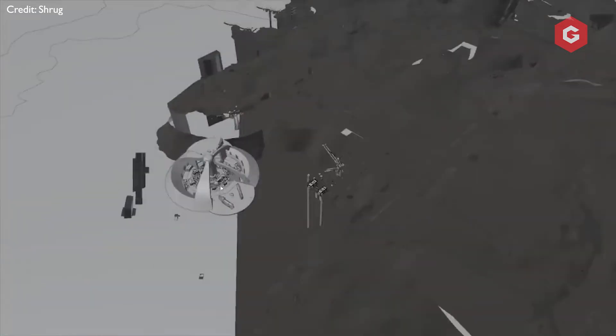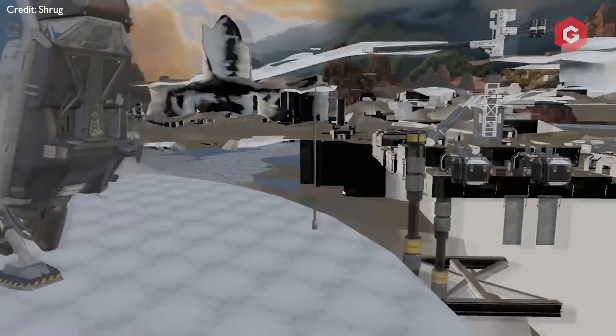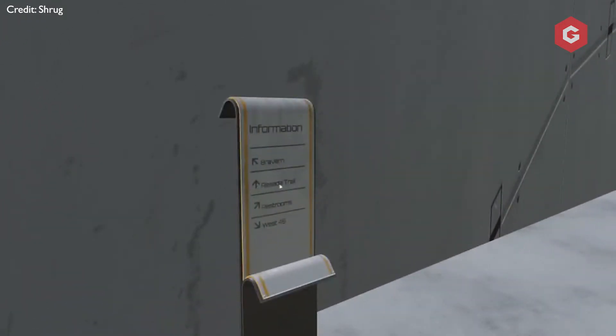Dataminer Shrug Tool decompiled the map and prop data to reconstruct the top-secret area in Blender. Here is a small section from their video walkthrough of the point of interest. A sign as you enter the new POI points you towards the Braven, Reseda Tale, Restrooms, and West 45.